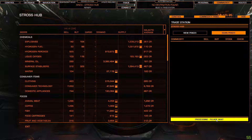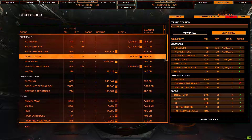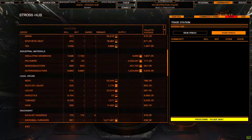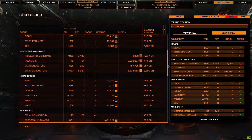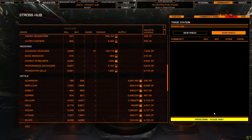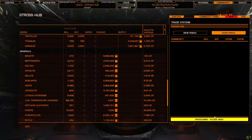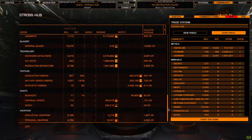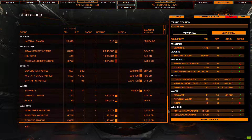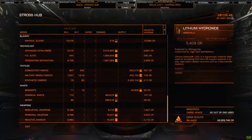Then press scan — that only takes a second. Once that's done, move down to the next section. Again, make sure that panel isn't highlighted, and press scan again. You do this for every commodity in the market. Once that's done, click save.